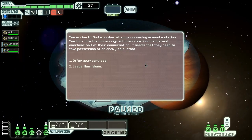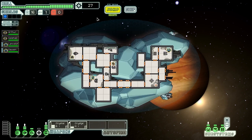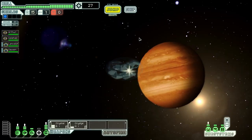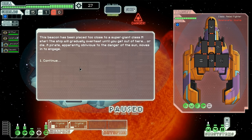Hopefully we have better luck here. We arrive to find a number of ships convening around a station. We tune into their unencrypted communications and discover they want to take possession of an enemy ship intact. We offer our services, but they're not going to accept — they briefly scan our ship and inform us we are not properly equipped for this type of mission. We jump to a sun, which could be an early end to us.